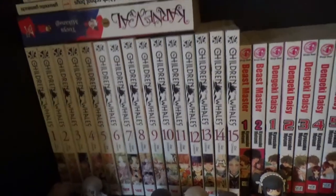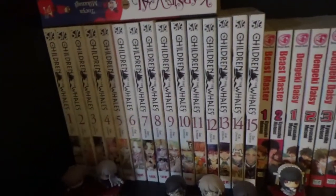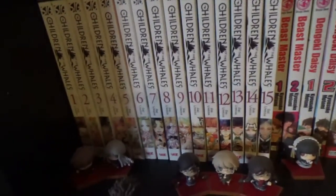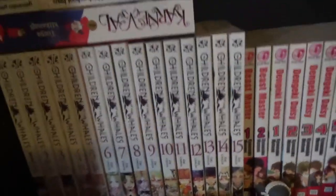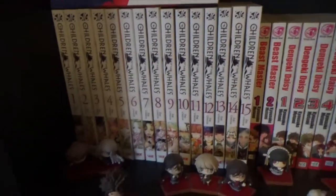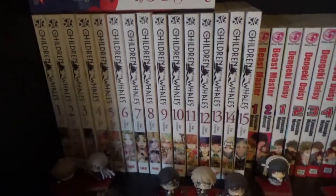Children of the Whales is a shoujo series about a group of people who live on this island called the Mud Whale. There are the Marked, who live short lives and have psychic powers, and the Unmarked, who have normal lives. They don't know anything beyond their Mud Whale — they think that's the entire world. And then one day they come across a girl on another island, and things start to change for them. They start to find out more about the past and everything. Fantastic.